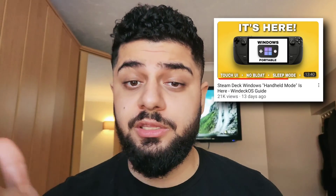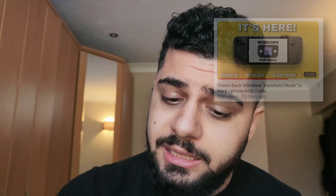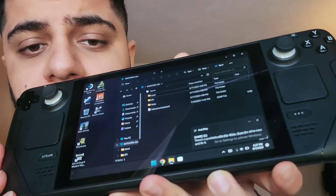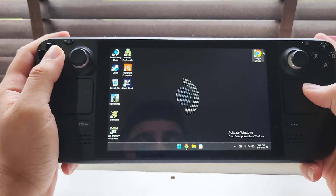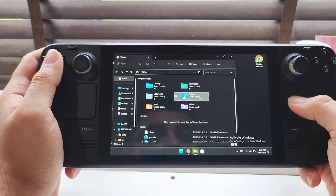Here's my Steam Deck, already loaded with WinDeck. If you're interested in installing WinDeck, I left a guide for it in the description below. But this video is not about WinDeck — it's about this SD card. Let's talk about how it works. First, let's install it to our Steam Deck and see what files and folders it has. I'm going to put it in now — it's just a normal SD card and it will show up in Windows.